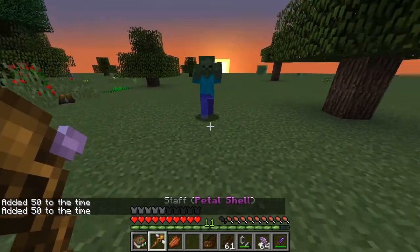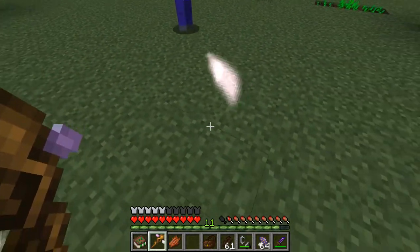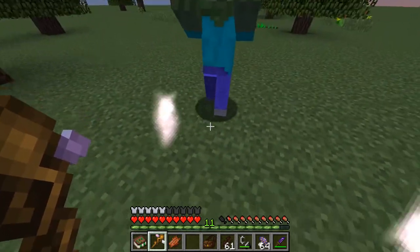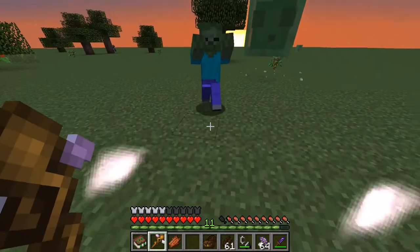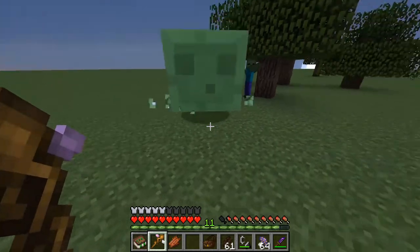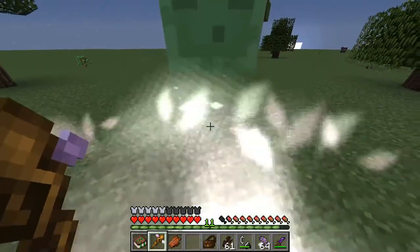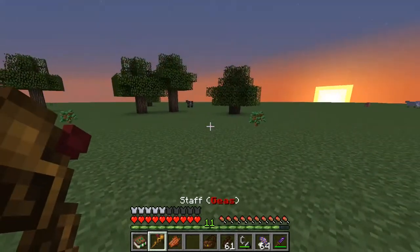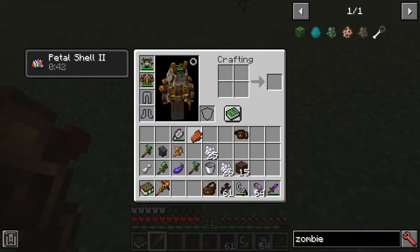At the moment we've got petal shell active. You'll see there are three petals rotating around my character now. Watch what happens when we get attacked - we take no damage, and the petals dissipate. We need to recast it otherwise we'll take damage. So recast - you can see we avoid taking damage again. You'll notice now I've got the geese selected but the petal shells are still there, so you can do a lot of things with multiple spells active simultaneously.